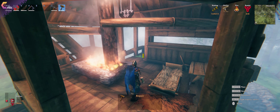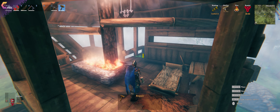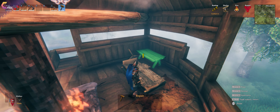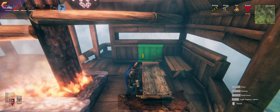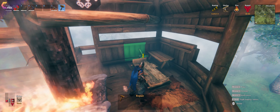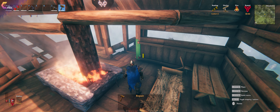Tip number four is increasing your rested buff bonus, or your rested level, to create a better bonus. As you can see here, I am at comfort level 11, which currently gives me 18 minutes of rested buff after I rest in my treehouse. How did I get it so high? It depends on what kind of furniture you're using.